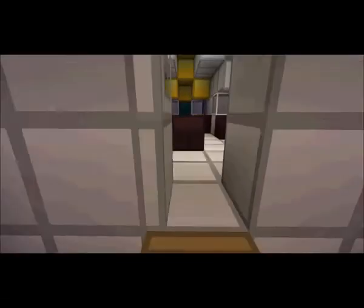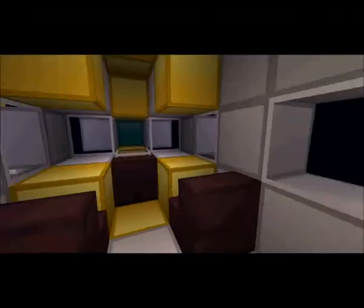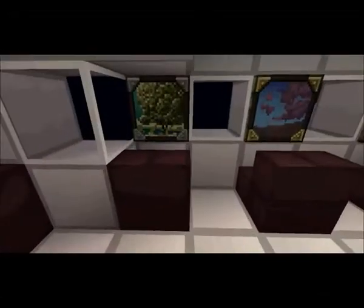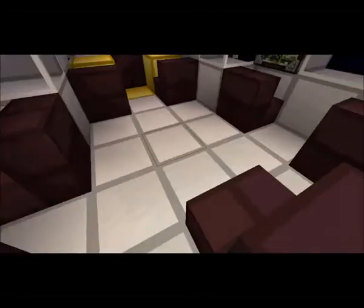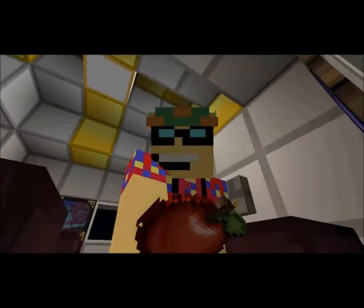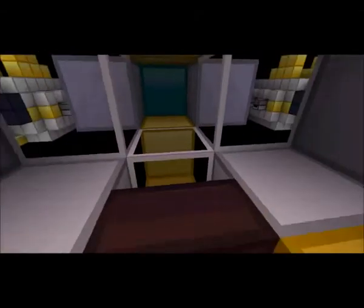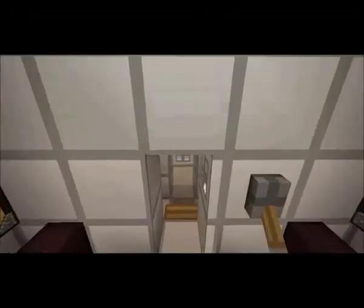This is the cockpit, or whatever you want to call it — this is where they control the ship. Computers, computers — 366 computers. That's the captain's chair; basically I sit there, nobody else gets it. Yeah, so that's where the three other drivers — the people who drive the thing — sit.